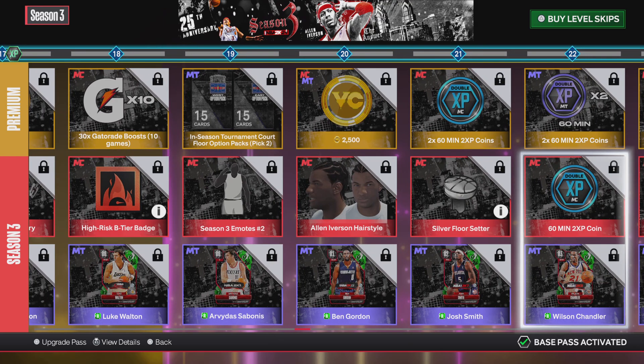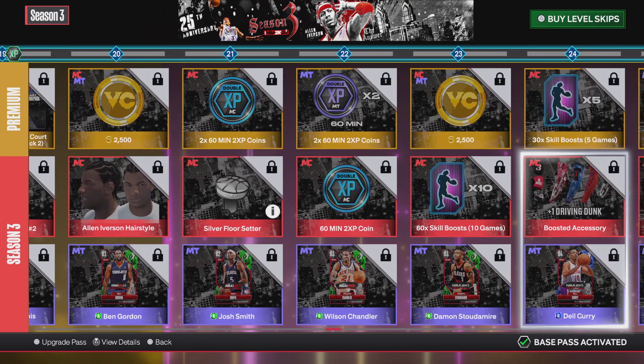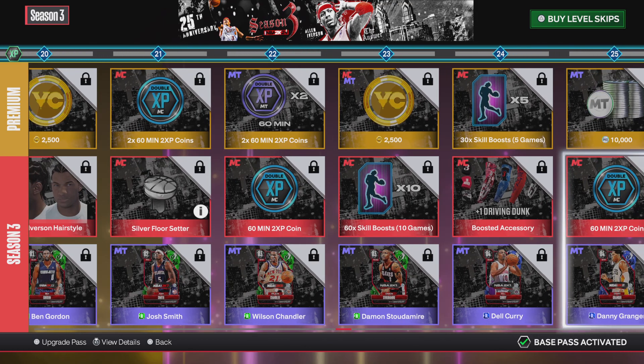Level 22, you get more coins. Level 23, you get 60 times skill boost with the regular pass, and more VC for the premium. Level 24, you get more skill boost and another Plus One Drive and Dunk boost accessory.